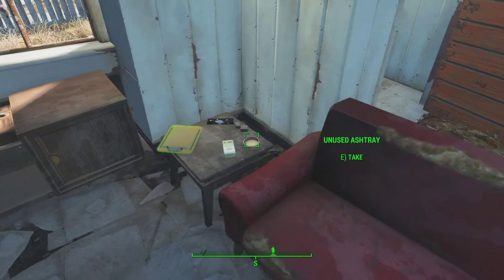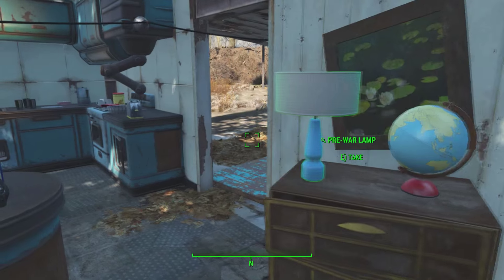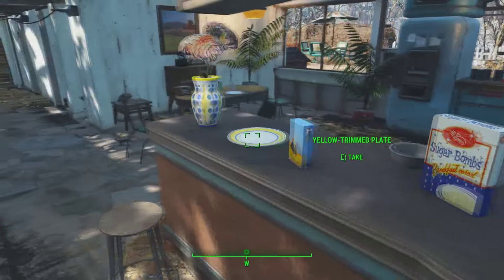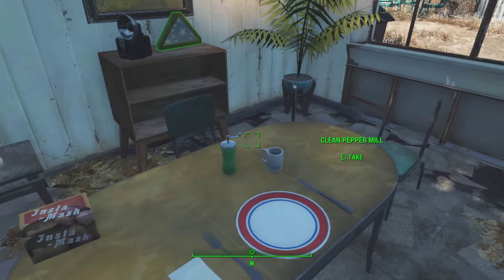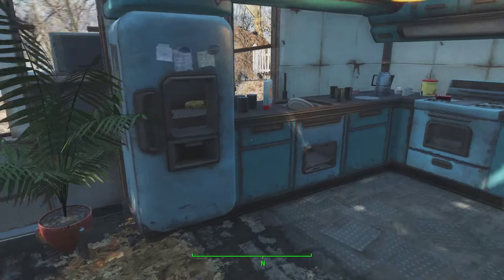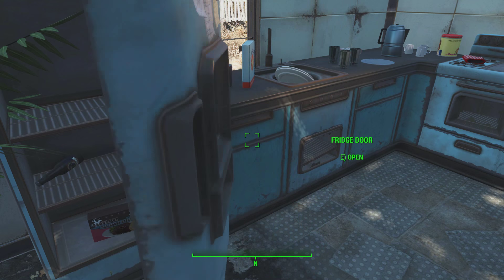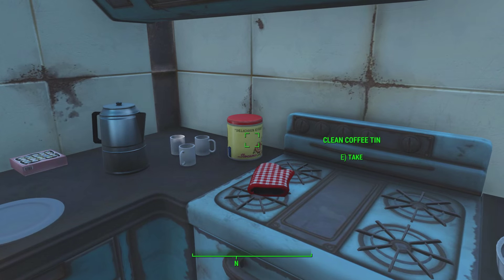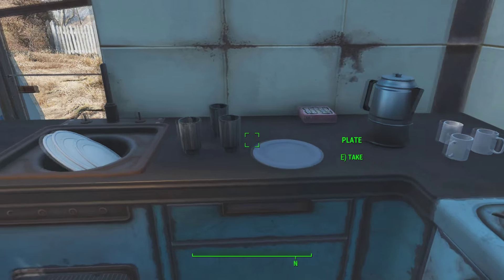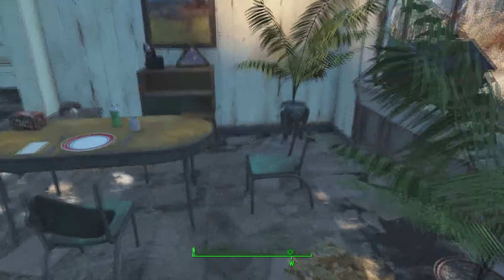The house contains all my original furniture, where I stood up the dining chairs. I've also decorated the place with every clean pre-war object I could find. Inside the fridge, my original untouched-for-200-years milk bottle somehow fell to the bottom — I know it's there because I TCL'd inside and saw it. All this stuff really is the pride of Sanctuary Hills, because it took ages to collect and arrange.